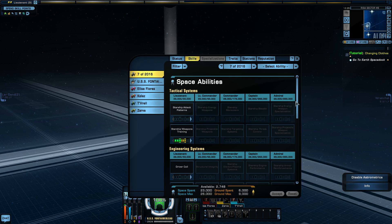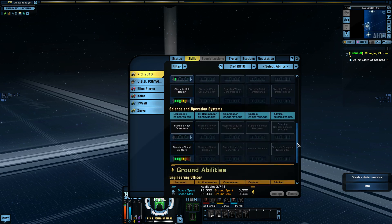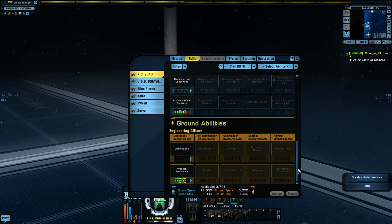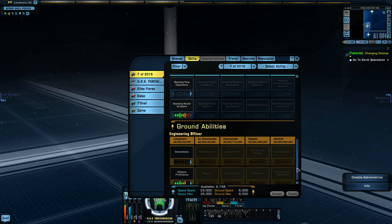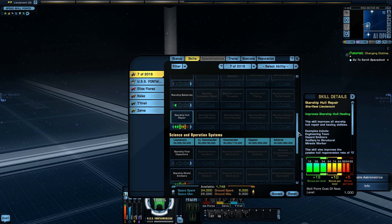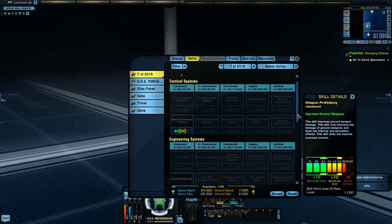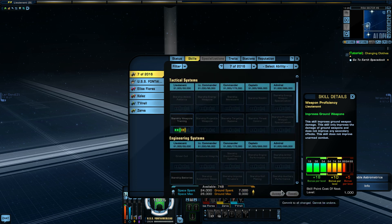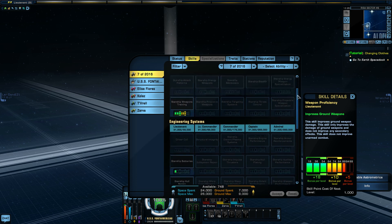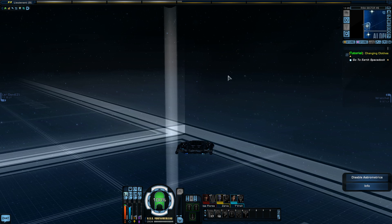Spending skill points. Weapons training — hull repair, yeah, we don't want to die. Weapons proficiency. We'll put this up one and put that up one. That looks like all I can do. So I won't die as fast now, and on ground I can kill faster. That was cool.